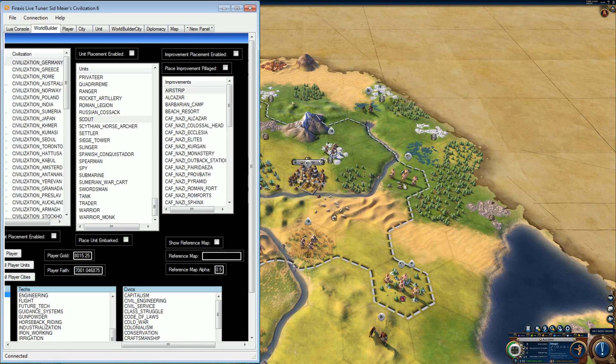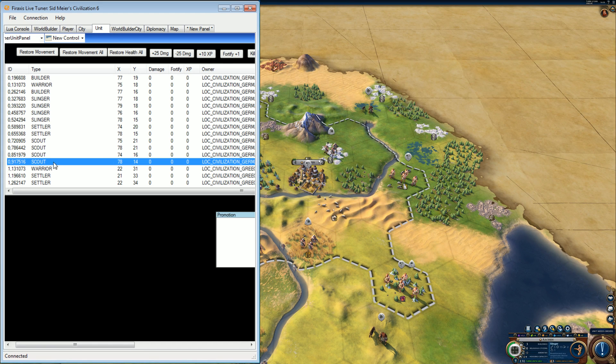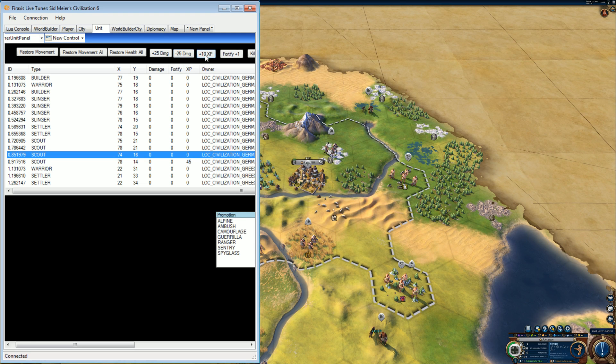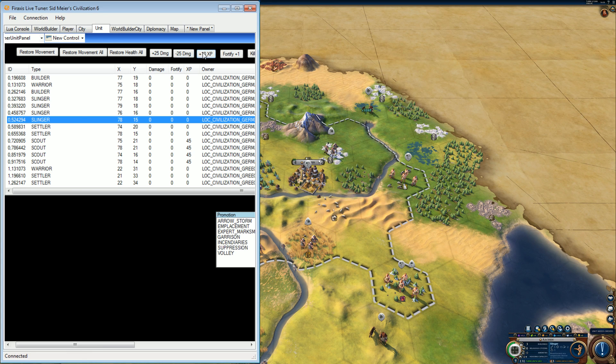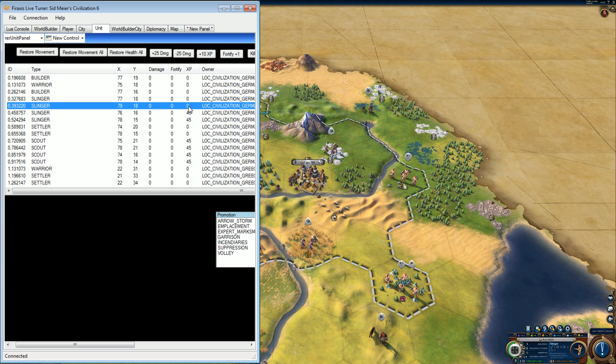Back to World Builder. Oh wait — units — where are my scouts? I'm just going to give myself some promotions.